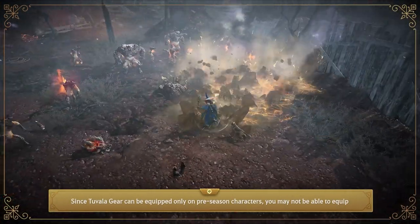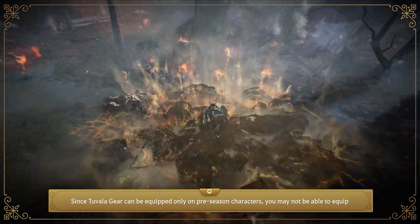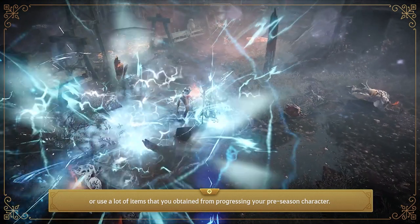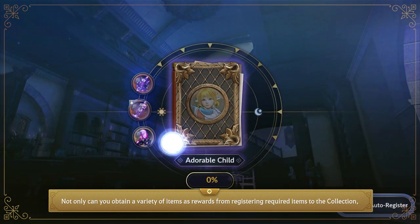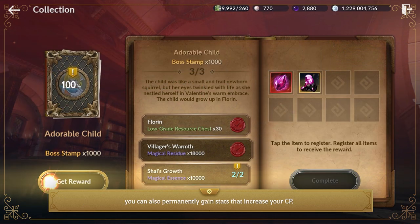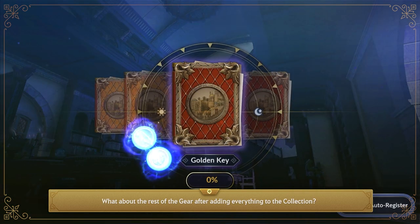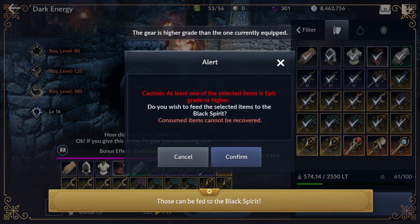Since Tuvala gear can only be equipped on preseason characters, you may not be able to equip or use many items obtained from your preseason character after completion. Make sure to check your collection before feeding them to the Black Spirit. Not only can you obtain a variety of item rewards from registering required items to the collection, but you can also permanently gain stats that increase your CP. Any remaining gear after adding everything to the collection can be fed to the Black Spirit.